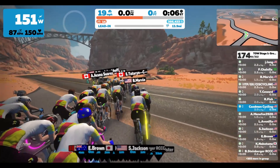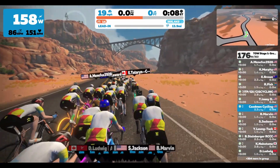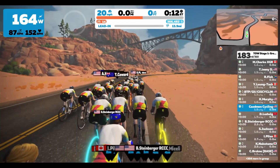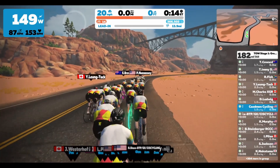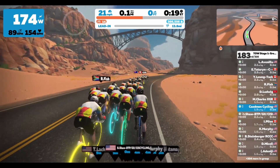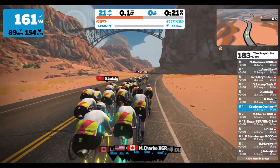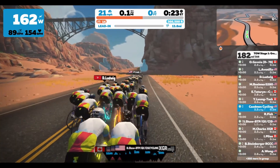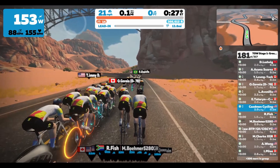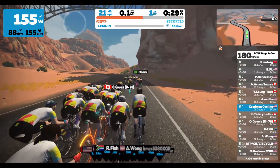On top of all that, Zwift has created this virtual world they call Watopia — a huge island in the middle of the ocean that has everything. Right now we're riding through a desert. Watopia has a volcano, a jungle, mountains, a beach downtown. It really has everything, and this Tour of Watopia is Zwift's chance to show off what they've built here.